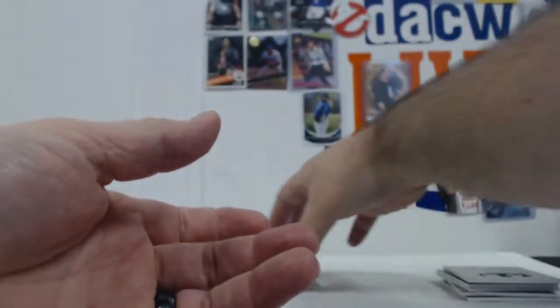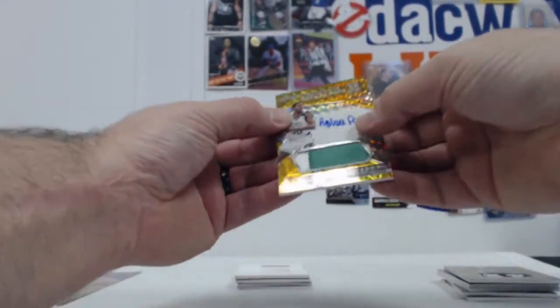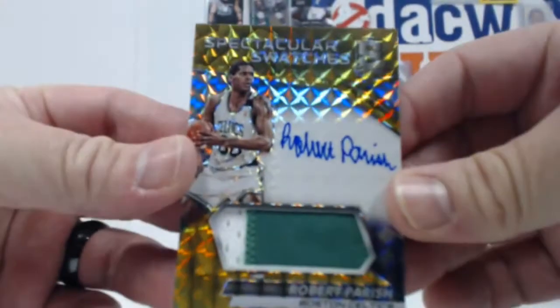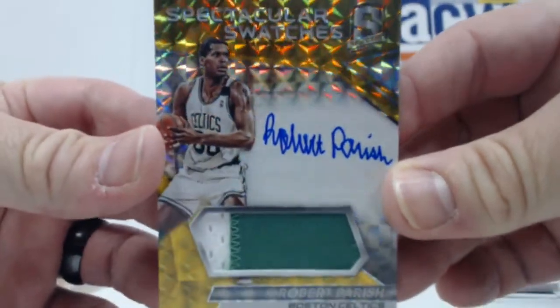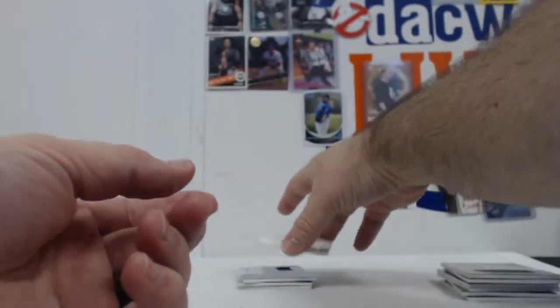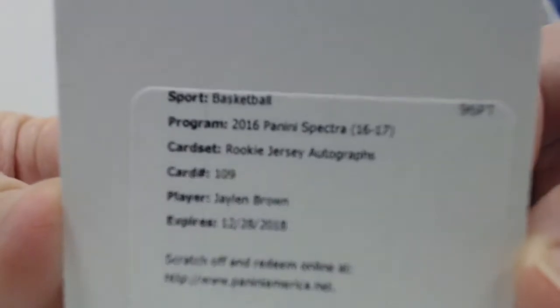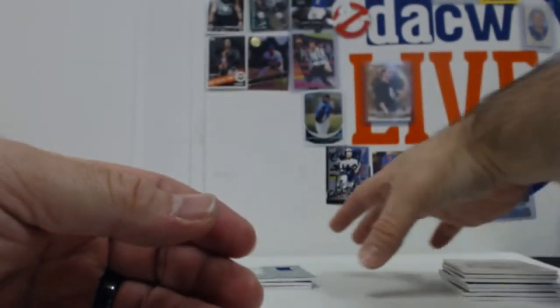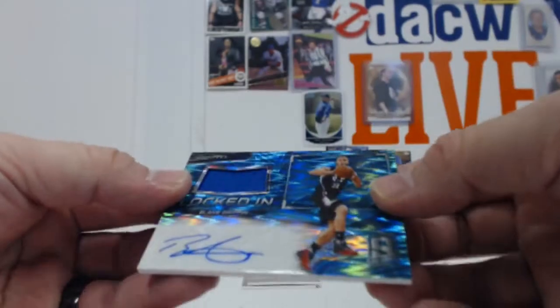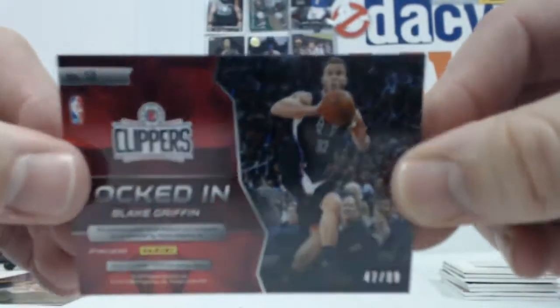Let's keep the low numbered stuff coming. And we do — two-color patch auto. Robert Parrish. Take a look at that — cool stuff right there. 10 of 10. Redemption — Jalen Brown rookie jersey autograph. Good rookie to get right there. The Celtics are strong in this break. How about a Blake Griffin Relic auto? Just put that to the pile, 47 of 99.